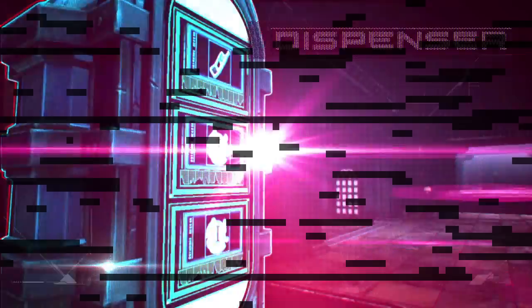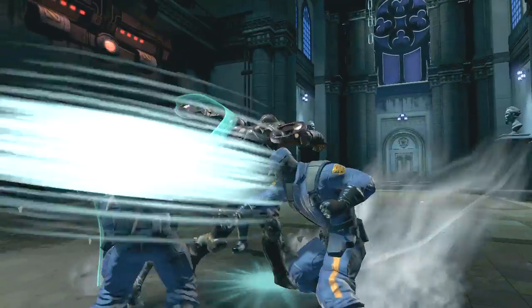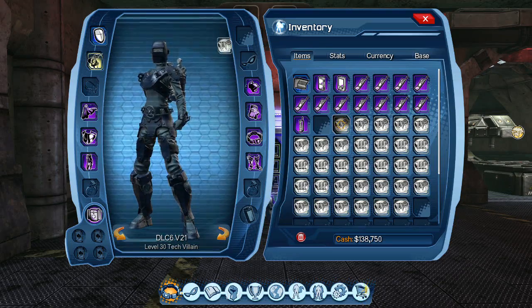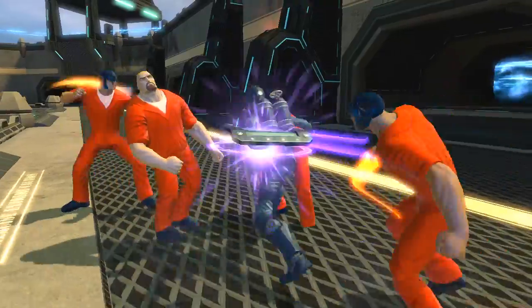Your base's dispenser will provide you with the devices or mods needed to activate these features — equip them to use in combat. New research mods will enhance your weapon or gear, providing an even bigger advantage over your opponents in combat.